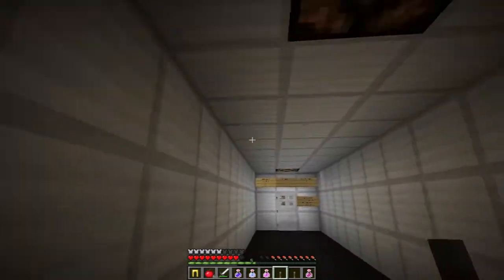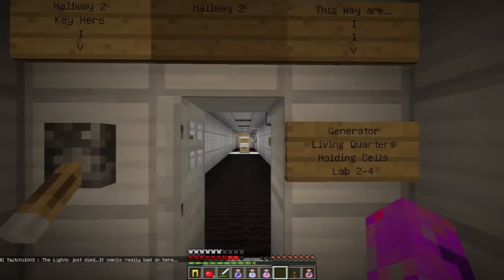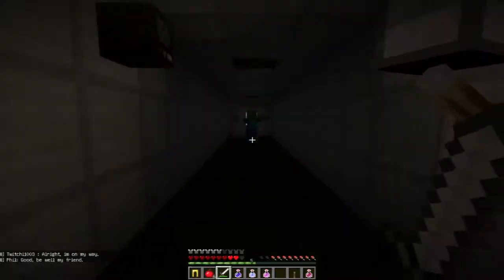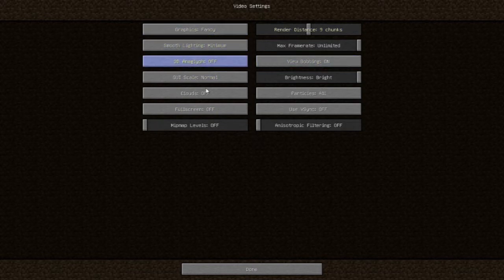I'm guessing the armory is through the hallway. The lights just died and it smells really bad in here. The generator appears to be out for the cells. You need to get the key for the bunks, then go to the generator from the bunks. Look at them — they're hideous. Green, and wearing horrible clothes. You'd have thought they made better clothing decisions.